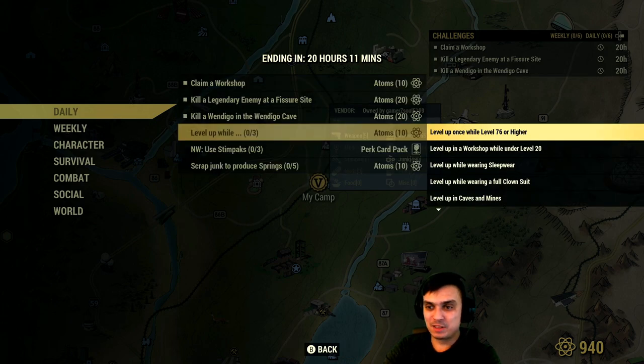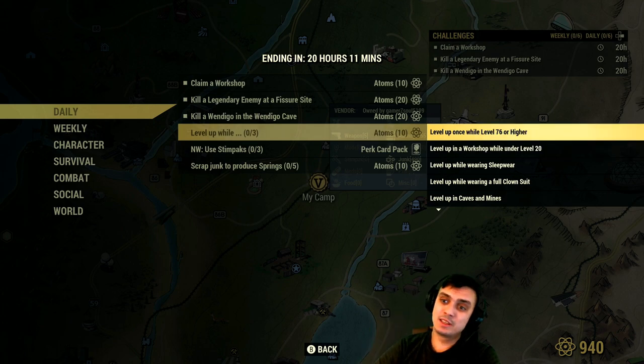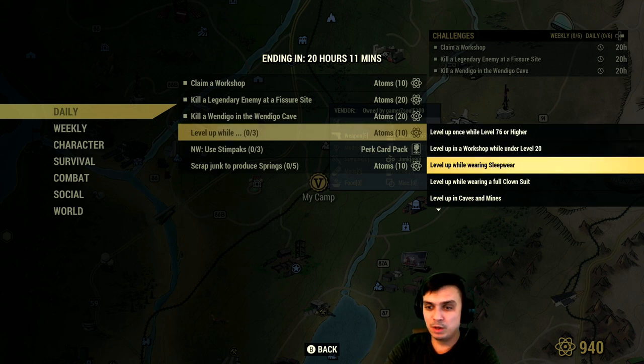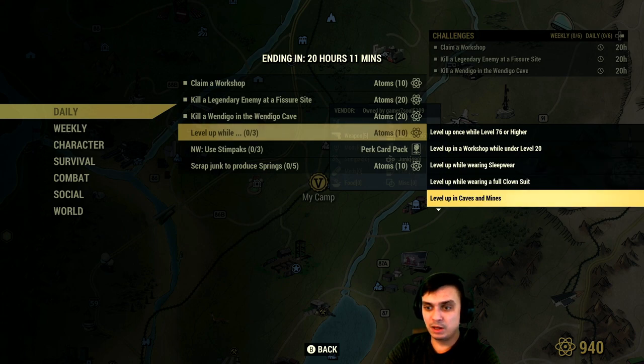Level up while level 76 or higher. Basically, if you level up and complete any three of these sub-challenges at the same time, you'll get an additional 10 atoms. The sub-challenges are: level up in a Workshop under level 20, wearing sleepwear, wearing full clown suit in caves or mines, exploring a nuke region, well-tuned and well-rested, wielding an axe, level up while diseased, engaged in PvP, and intoxicated.